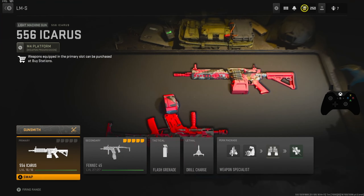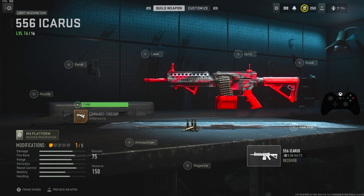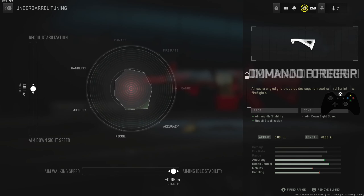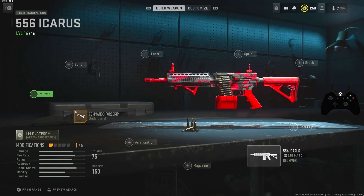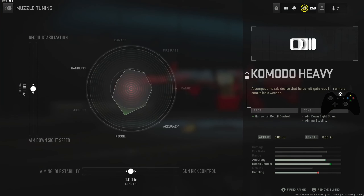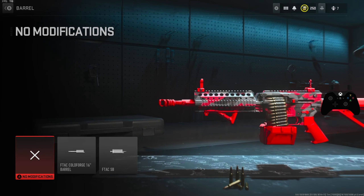It is in duos with my boy Michael. Getting into the class setup with the 556 Icarus — we were using the Commander Four Grip as our first attachment with our tunes set to aiming idle stability, about 0.30 is pretty good, and for our recoil stabilization we had this set to 0.67. For our muzzle we were using the Komodo Heavy, with tunes set to gun kick control about 0.22 and recoil stabilization at 0.61.